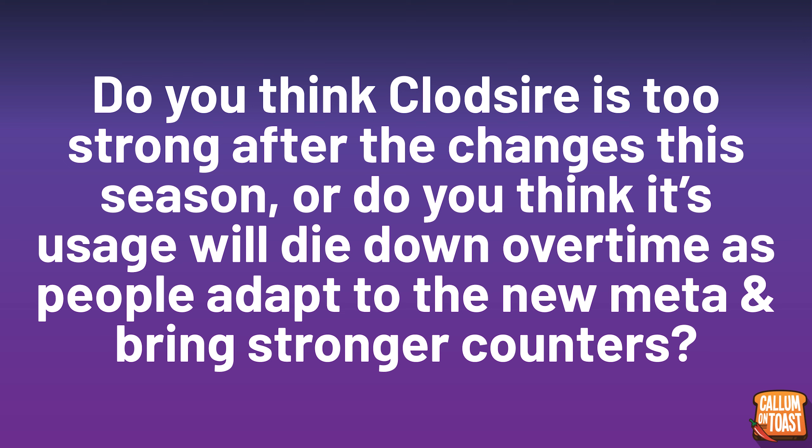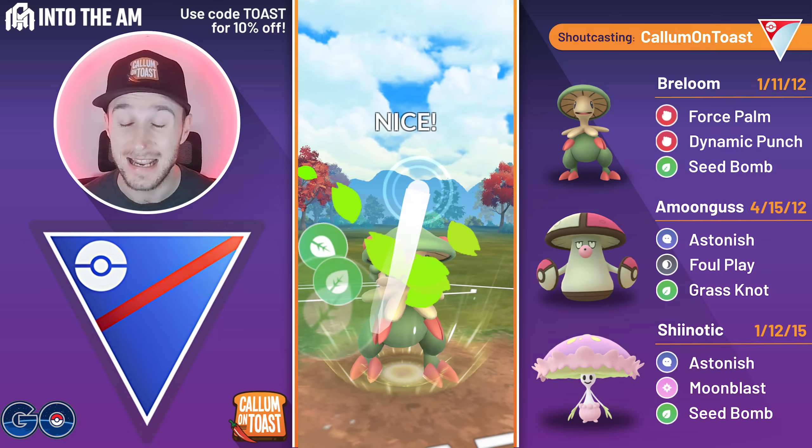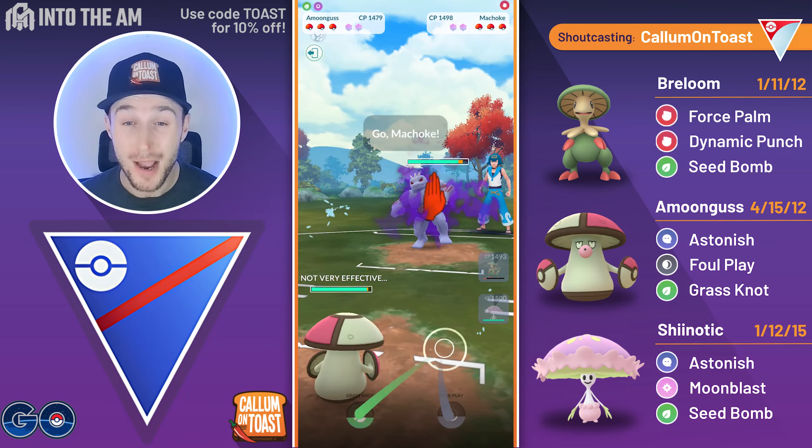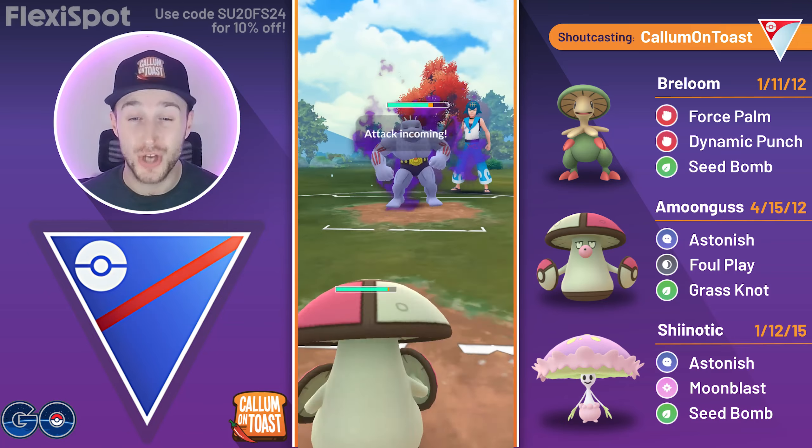Going into the first battle — talk of the devil — there's Clodzire in the lead. Clodzire is ranked 1 and 2 on PvPoke depending on whether it's running Sludge Bomb or Stone Edge as coverage. I'm going to no-shield this and it is the Stone Edge, which is resisted by the Fighting typing. I fire off a Seed Bomb then swap straight into Amoongus; the opponent swaps at the same time and comes in with a Shadow Machoke — a very spicy and fun pick.